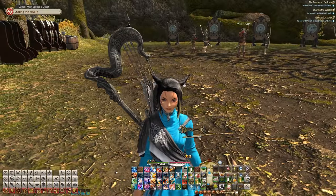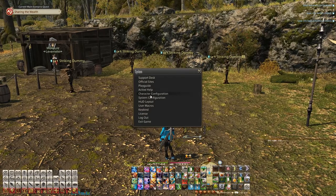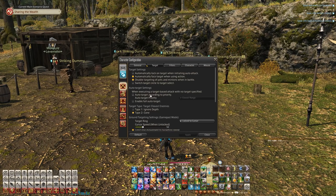It was a new one that was added in patch 6.1 for Final Fantasy. And if you go to System, Character Configuration, Target, and scroll down to the second option, you'll see Auto Target Settings.